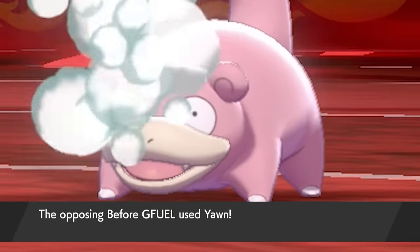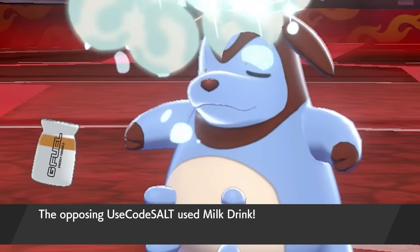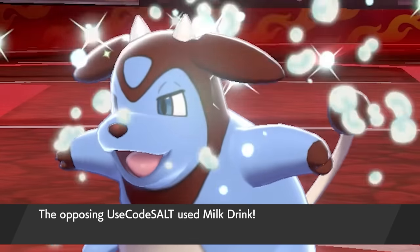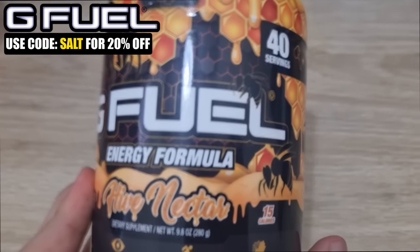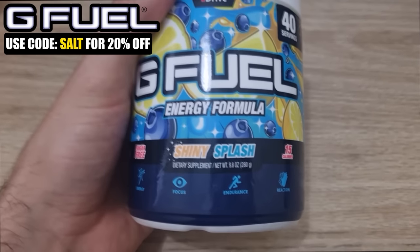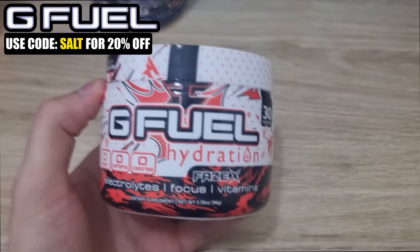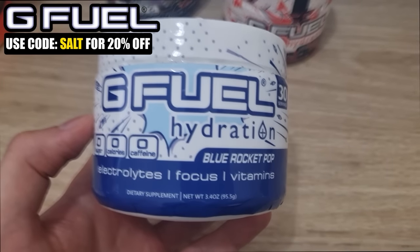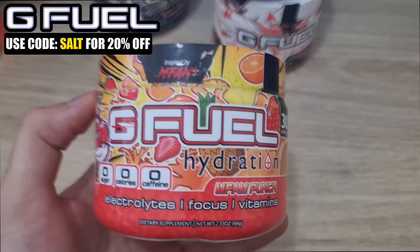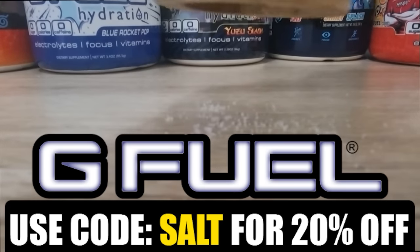Are you lacking a little bit of energy? Do you need a little bit of a boost? Or maybe you just want a tasty beverage? I got you covered. Introducing G Fuel, a sugar-free formula with loads of different flavors to choose from that'll give you a boost. G Fuel also has a non-caffeine line called Hydration, containing a lot of electrolytes and vitamins. By using code SALT, you can get 20% off your purchase right now. Link in the description of the video.